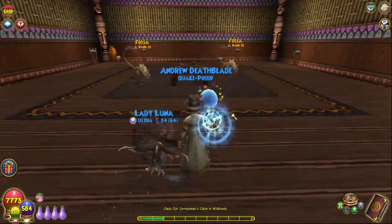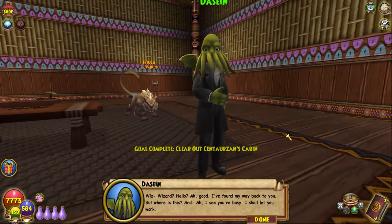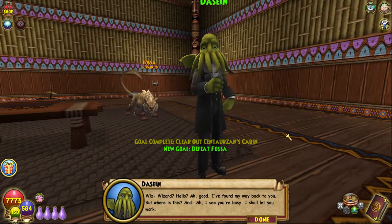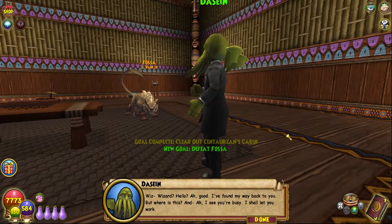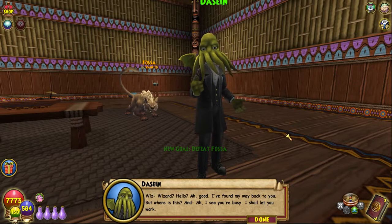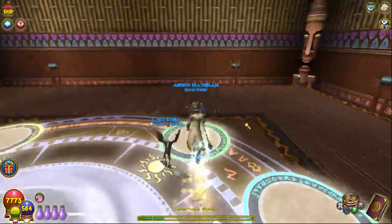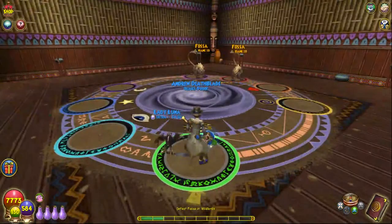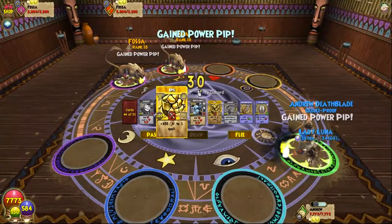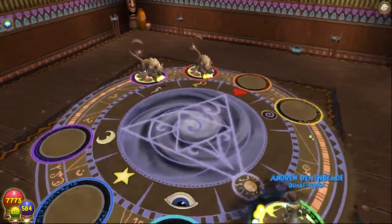No dialogue — wizard, hello. 'I found my way back to you, but where is this? I see you're busy, I shall let you work.' Right — Fusa, rank 18 myth. That is dangerous, that is sending shivers down my spine. Probably earthquake, probably a whole bunch of other pain and suffering.